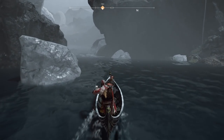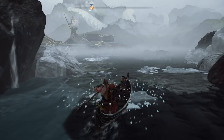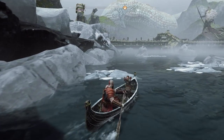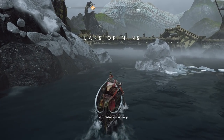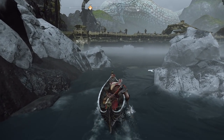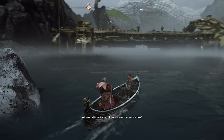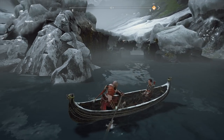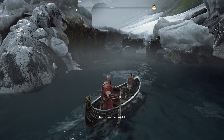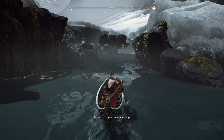It also happens to have a treasure — we found the treasure map for it inside the mines. While traveling, Atreus asks for a story to pass the time. He mentions that his mother always had stories, and asks what Kratos was told as a boy.